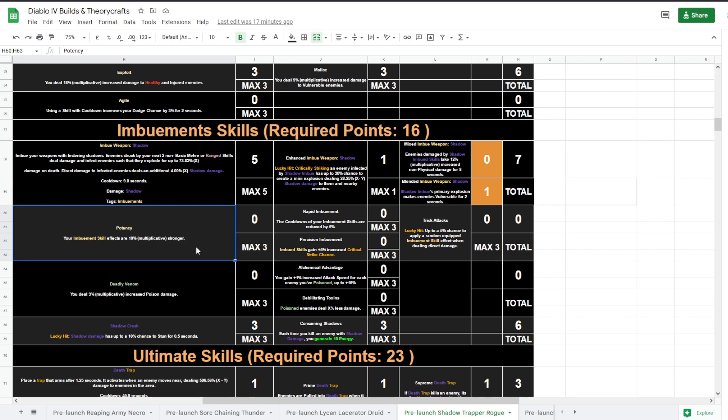Alternatively, enemies take multiplicative increased non-physical damage for eight seconds — a very good thing to consider. Potency makes your Imbuement skill effects 10% multiplicatively stronger — you might want to take this eventually, not right away since we already have 69 points spent. There's also an upgrade where Imbuement skills gain increased crit strike chance — if that's 5% per point, lovely — or cooldown reduction of 5% per point for 15% total. I'd rather take the crit chance.